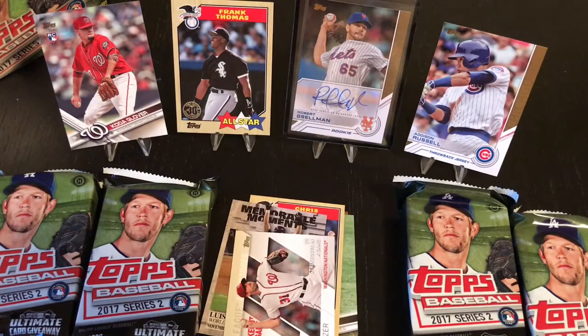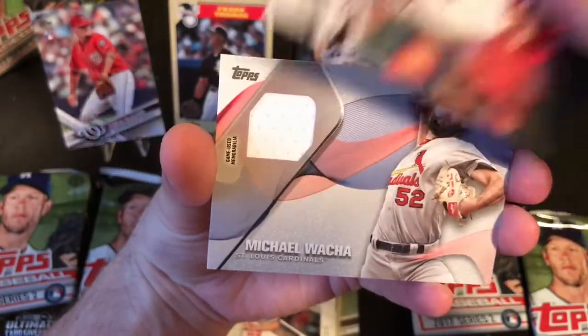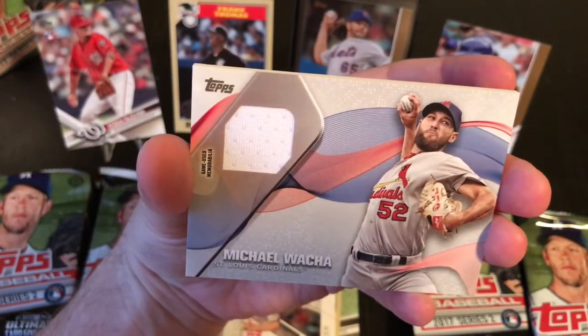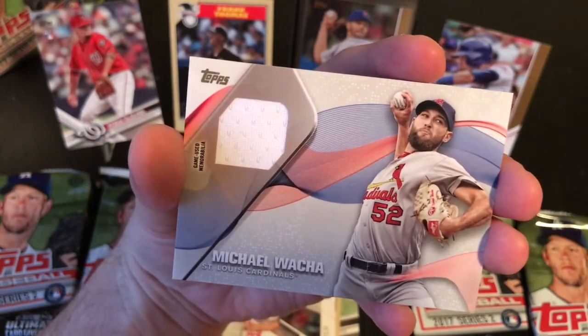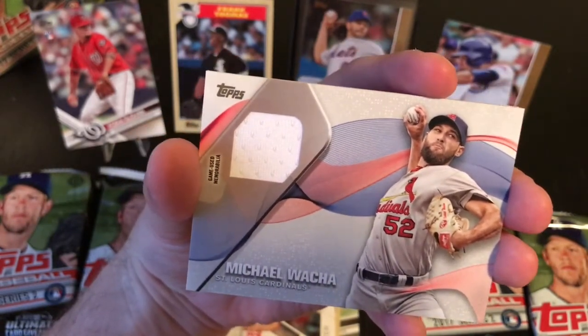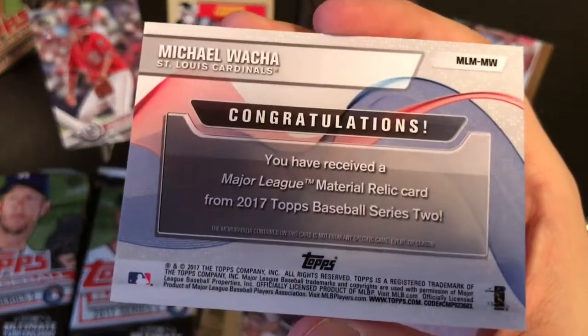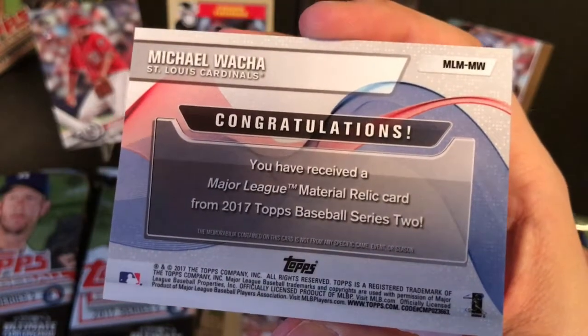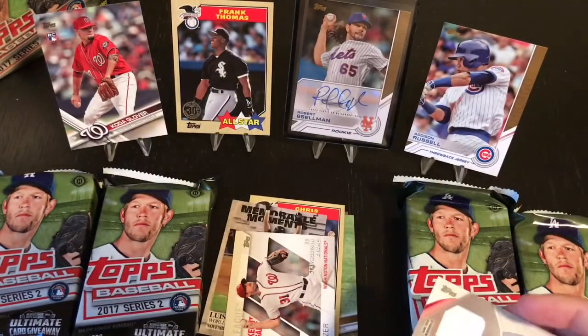I haven't even looked at it yet - let me put a base card in front of it. Drum roll please. We have Trevor Rosenthal... Cardinals. Michael Wacca - uniform card. Cardinals. I'm a Cubs fan, we're not allowed to like the Cardinals. Gross. But congratulations - you've received a Major League Material Relic card from 2017 Topps Baseball Series 2. Wacca's a good pitcher. That's cool.